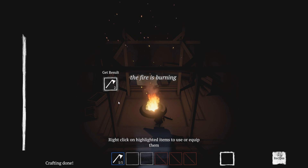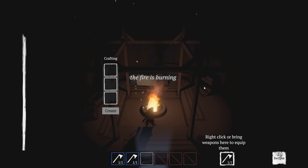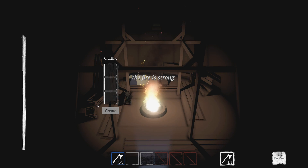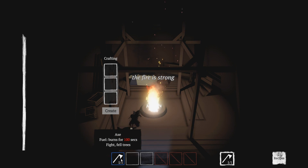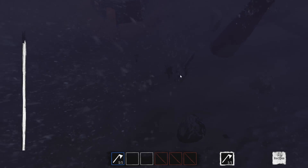I've got three axes. Right-click to equip them. Is there a storage space I can use around here? I think I just wasted a bunch of materials. The fire is strong. It doesn't look like there's any boxes to store my stuff in, so I guess we'll just run around with an axe so I can chop down trees now, which is probably helpful. It's kind of dark out here.